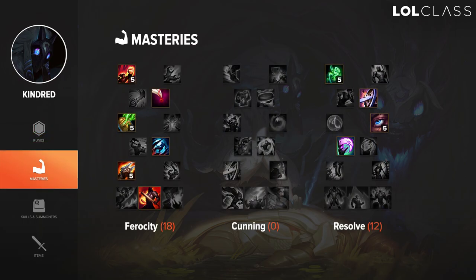I run 18-0-12 masteries on Kindred. 18 in Ferocity to get Fervor of Battle, which gets stacked by using your Q a lot in lane and increases your damage by a lot. Pretty much just get attack speed and as much damage as you can in the offense tree. For the 12, I like to go Resolve because going 12 in Cunning just makes you really squishy. Having 12 in Resolve allows you to trade really aggressively, and with the reduced summoner spell cooldown it lets you trade flash early and then have about a 30-second window to abuse their flash being down and try to make a play.